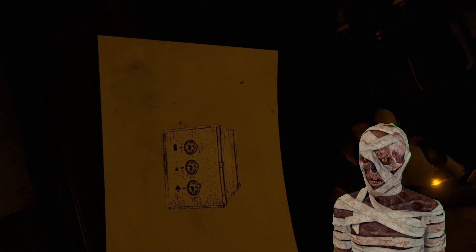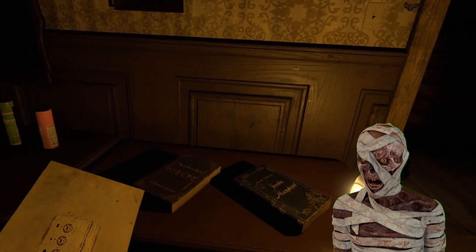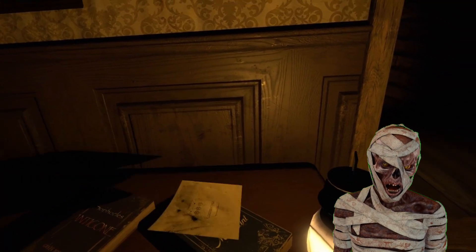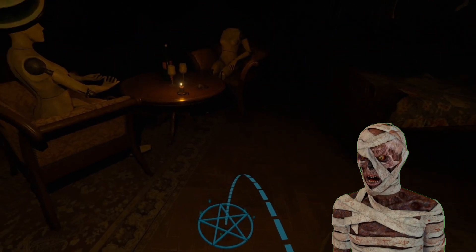Let's grab the piece of paper and see what we got here. Looks like a safe. So whatever's in the safe is how I get into that door. Let's go around the room — looks like a bedroom.